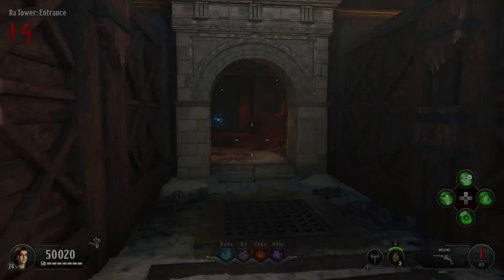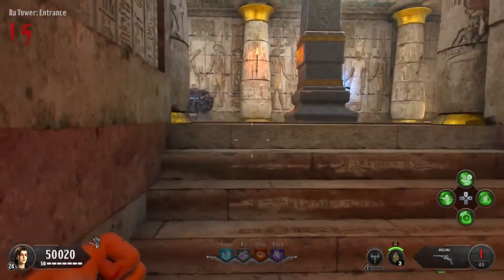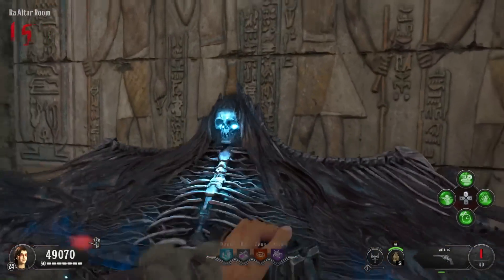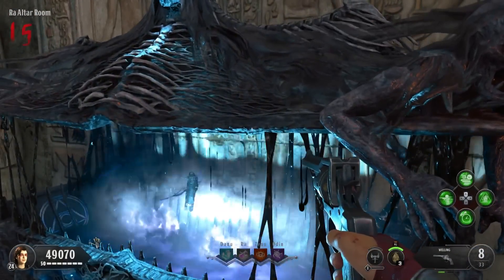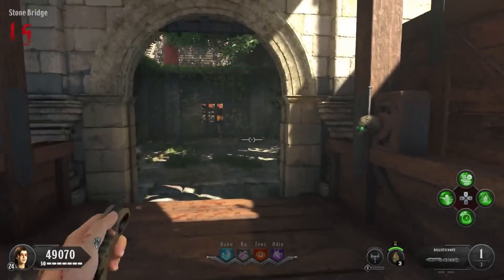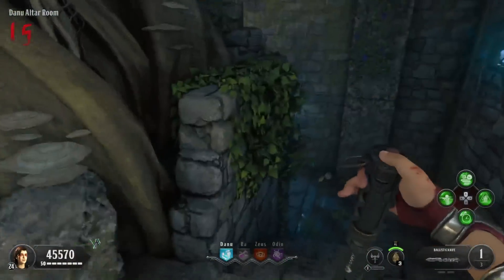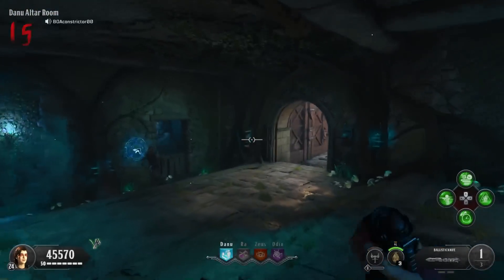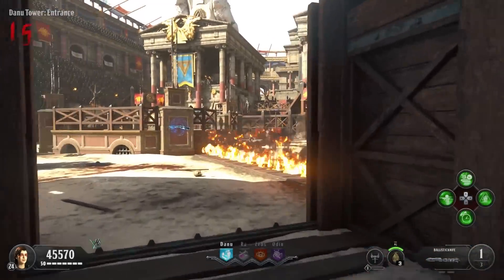Lately you might have seen a ton of Black Ops 4 zombies easter egg videos popping up on your timeline, and the reason for this is there have been quite a few easter eggs within this game that have finally been solved all these years later. Black Ops 4 came out in 2018, now over five years ago. To get easter eggs for a five-year-old game solved - not just one, not just two, not just three - there are about seven plus that I'm aware of so far.